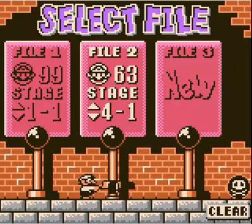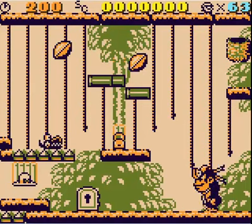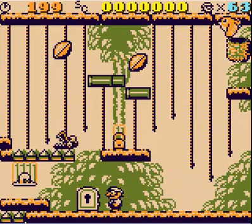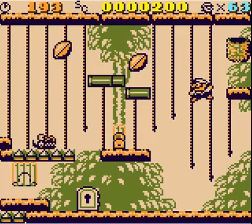Hello and welcome to Stage 4-1 in this let's play of Donkey Kong. Last episode we learned how to do the double handstand jump, which we've been doing a fair bit of already. As we'll see over the next couple of episodes, it's about to get pretty interesting.